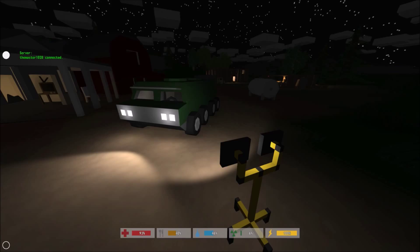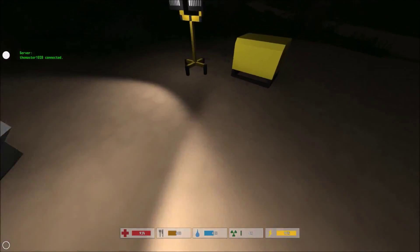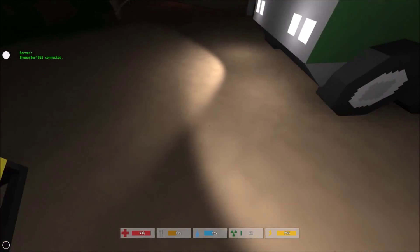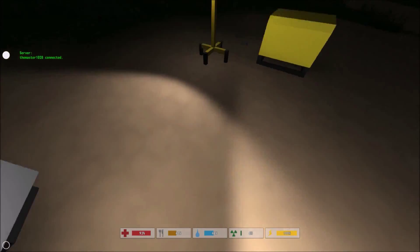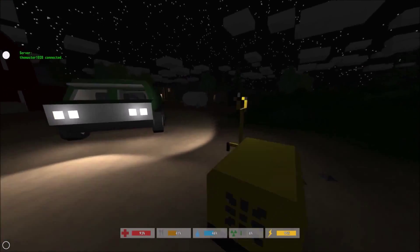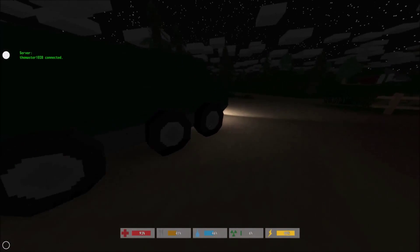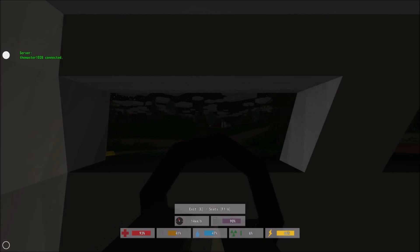It is a huge vehicle. The lights are typical, just like any other vehicle — same with the work light. They basically look exactly the same, maybe one looks bent out a little more, but they're basically about the same. And it has eight tires, which doesn't really mean anything — just aesthetics.